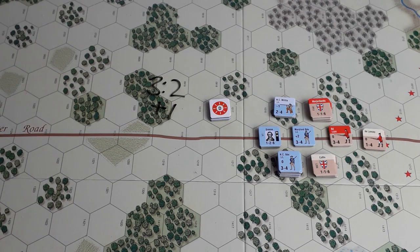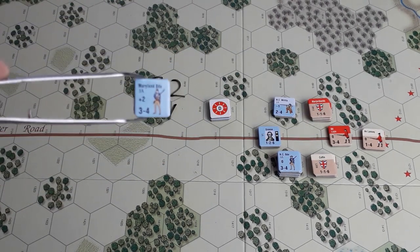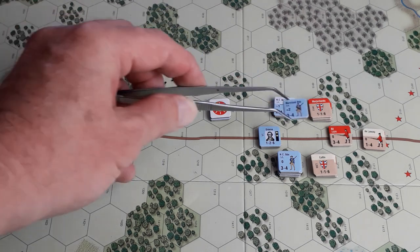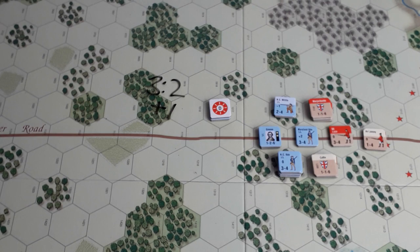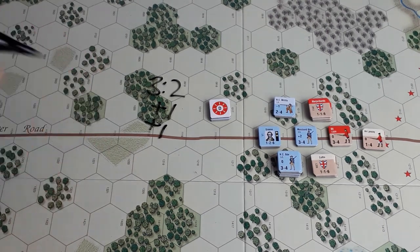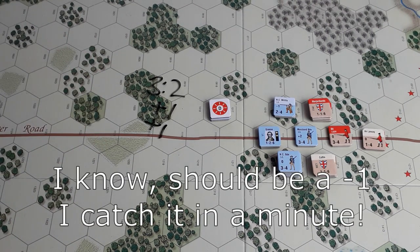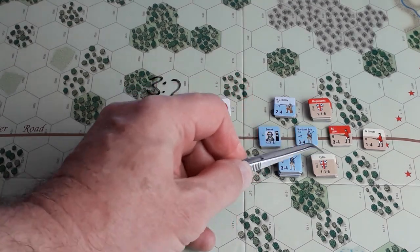Defenders: the American lead unit is that darned Maryland Brigade — they have a plus two morale, but because the Americans are fatigued, that gets reduced by minus one, so the Brits get a plus one. No leader, no other DRMs. It's tactics now.